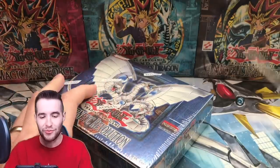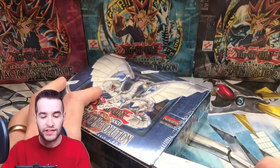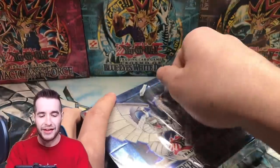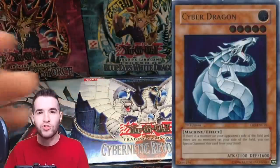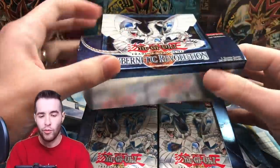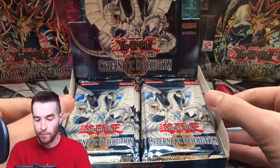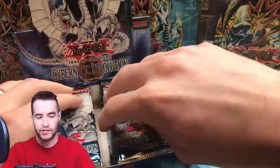Let's go ahead and do this — look away if you're a sealed product collector, this is pretty nuts. We just opened it! We probably won't make our money back, but we can pull a Cyber Dragon, Cyber End Dragon, Cyber Twin Dragon, or Wing Kuriboh Level 10 — those are kind of our goals. 24 packs, Cybernetic Revolution, let's go.